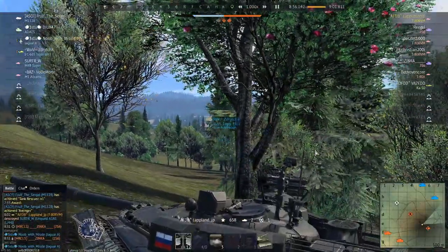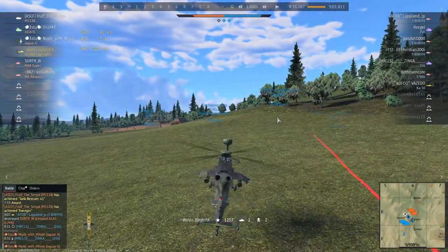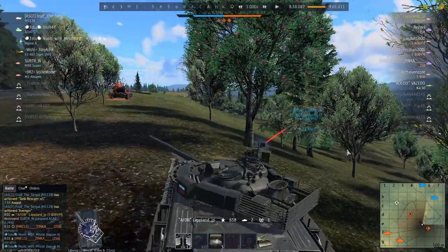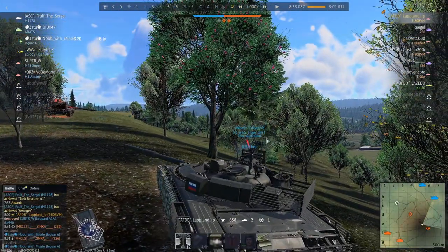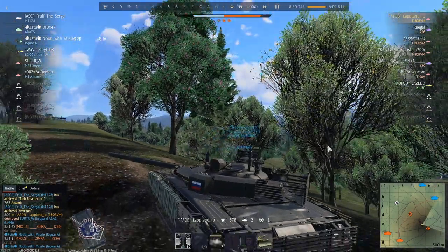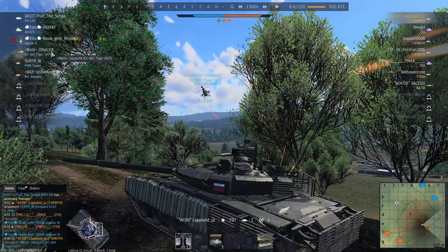He initially gets line of sight but then I'm behind all these trees. From my perspective I can't see him, and from his perspective he should be able to see me. But what I assume is happening is that all these trees here are actually gone on his end. I don't really know for sure. And of course I get in close to get the kill.